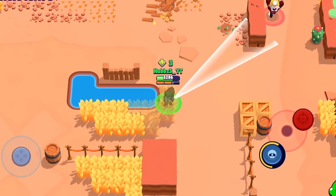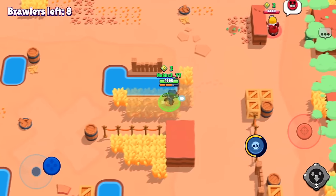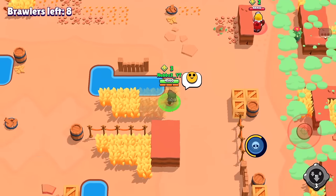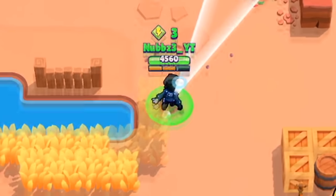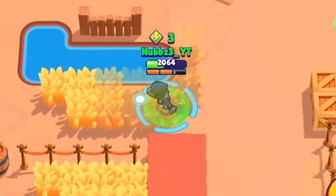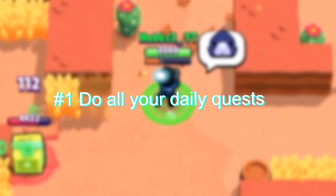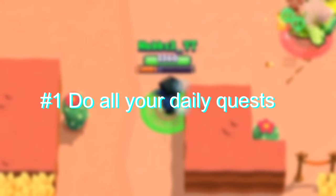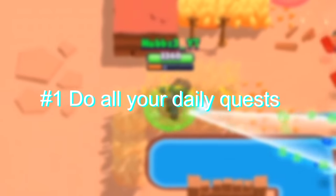Tip number two is a bit less known. If you can't afford the brawl pass, there is a way to get it for free. Supercell removed free gems and boxes but moved those gems into the free brawl pass. To maximize tiers, the biggest thing you should focus on is not slacking on your daily quests — those will make up a huge portion of your tier progression. There are two daily quests every single day.